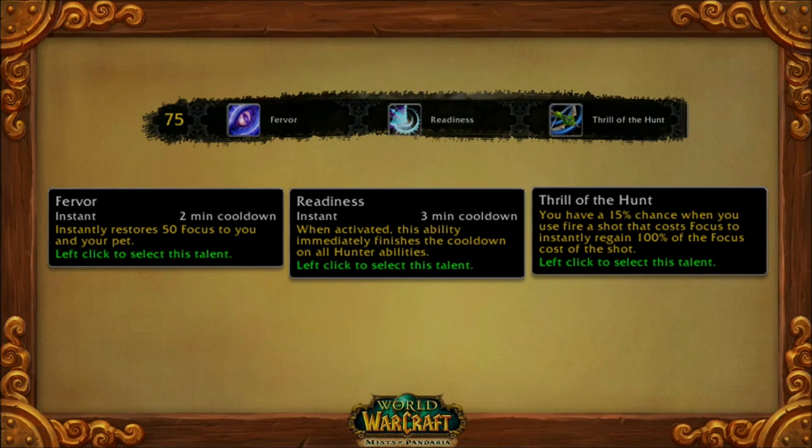Level 75 is about resources in three different ways. You have two clickies: Fervor, which gives focus to you and your pet; Readiness, which finishes the cooldowns on your abilities. And then Thrill of the Hunt, which is just kind of a passive ability to get some focus back.